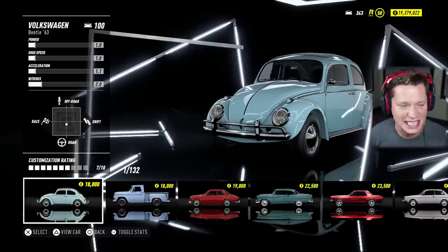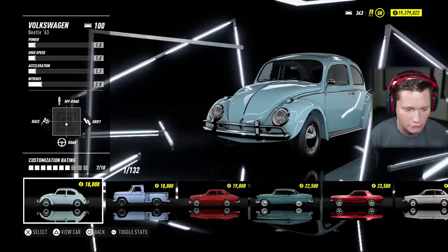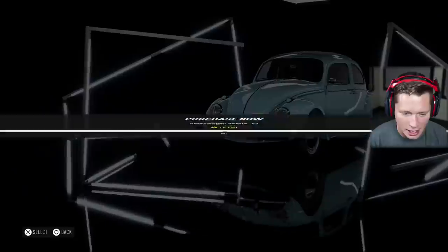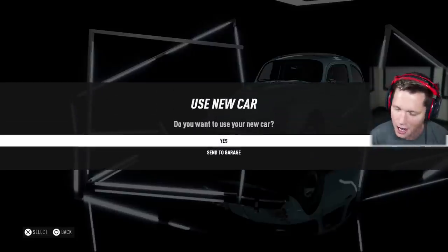This is a 1963 Volkswagen Beetle. It's only $18,000 — it's the cheapest car in the game, the one on the far left in the showroom. There is nothing worse than this. It's a level 100 stock and we are going to be purchasing this bad boy and turning it into a bit of a monster.